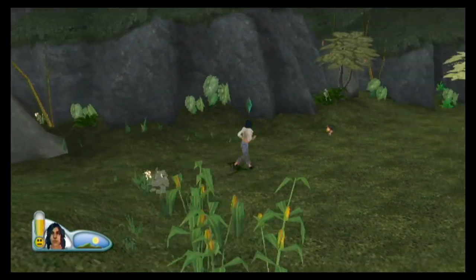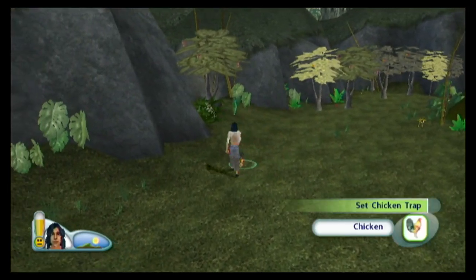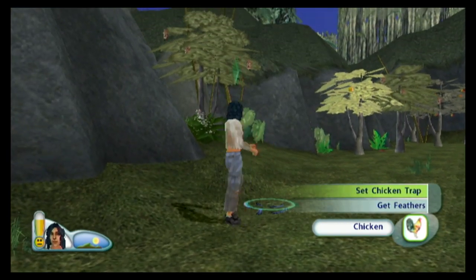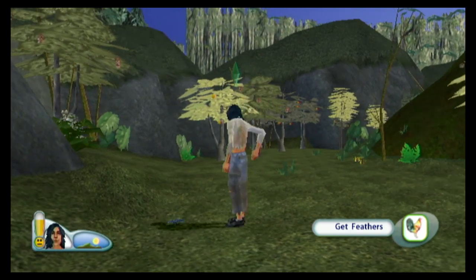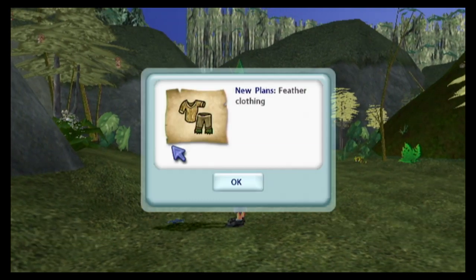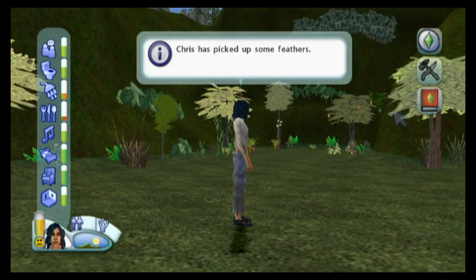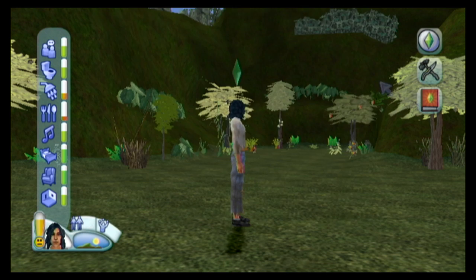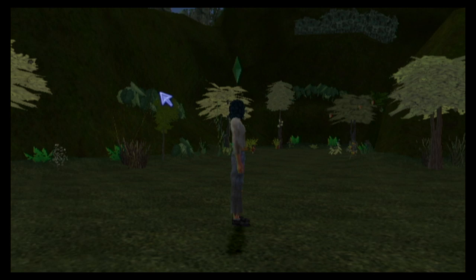Oh, I hear monkeys! Oh, that's a chicken. Set trap for chicken — I don't have a trap. Interesting. Get the feathers though. Cool — feather clothing, awesome! Let's see... wrong menu. Plans, plans.